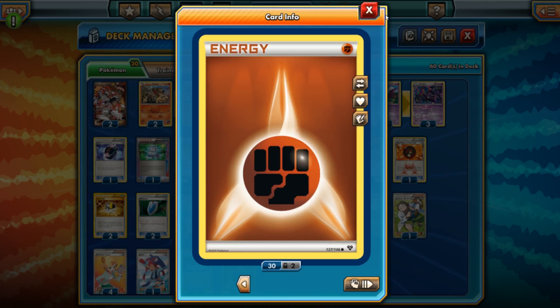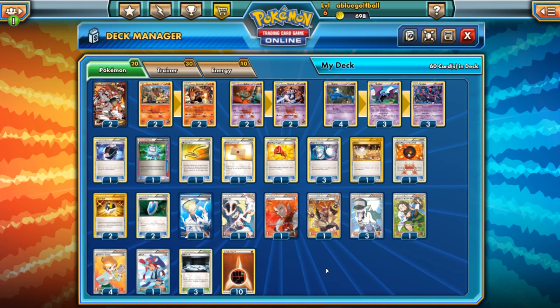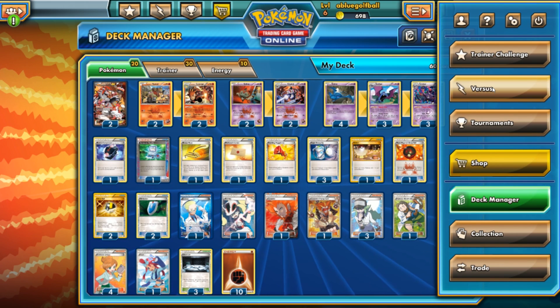We have 10 Fighting Energies. This is a very clean setup: 20 Pokemon, 30 trainers, and 10 energy. I wish those were my stats in NBA 2K — 30 points, 20 rebounds, 10 assists, that'd be pretty sweet. If you guys don't play NBA 2K, that's fine too. Alright, without further ado, let's go ahead and see this deck in action on Pokemon TCG Online.